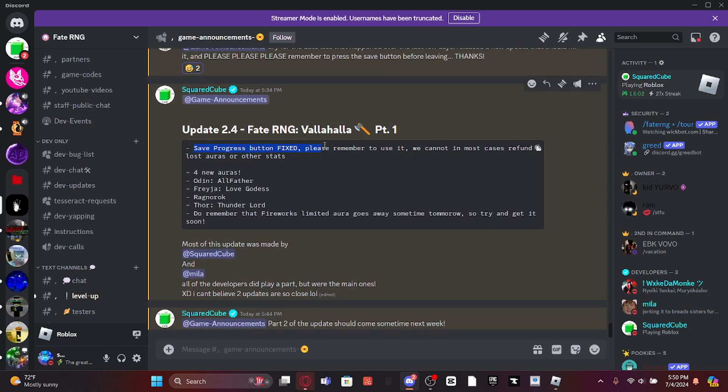Game announcements: save progress button fix — please remember to use it. Four new auras: Odin Allfather, Freya Love Goddess, Ragnarok, and Thor Thunder Lord.